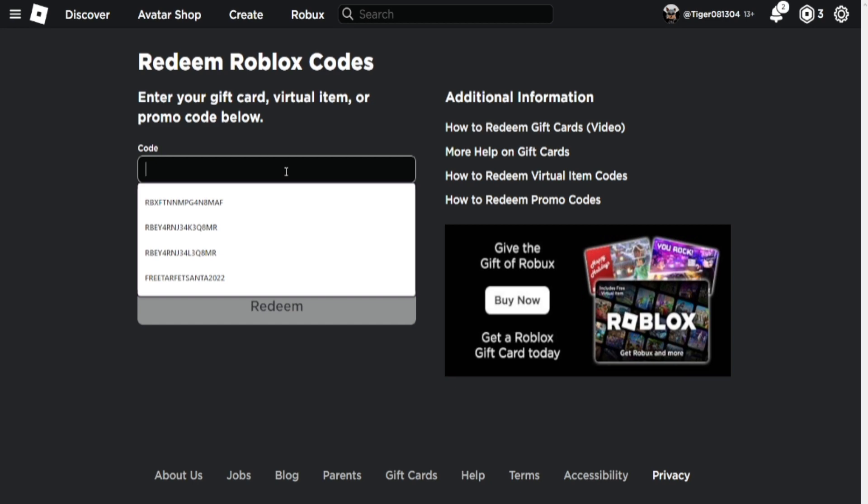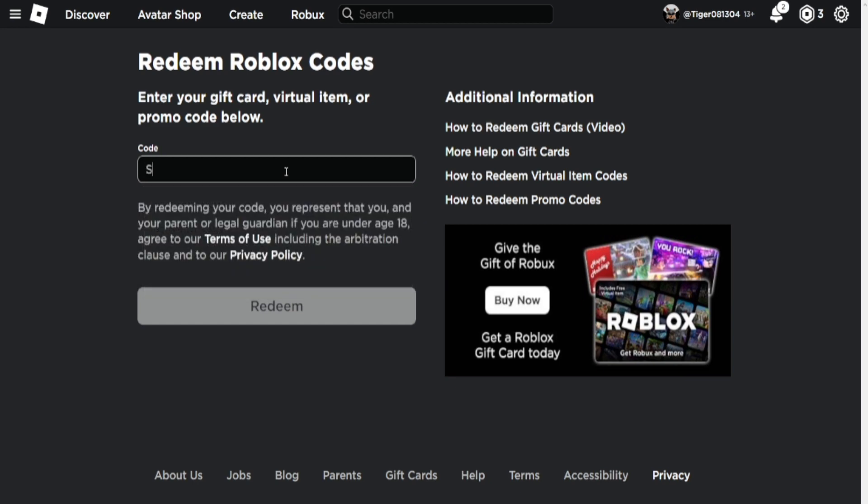After that you have 'spider cola' — I already redeemed it. Then we have 'tweet roblox' and it says already redeemed. So those are the codes for Roblox.